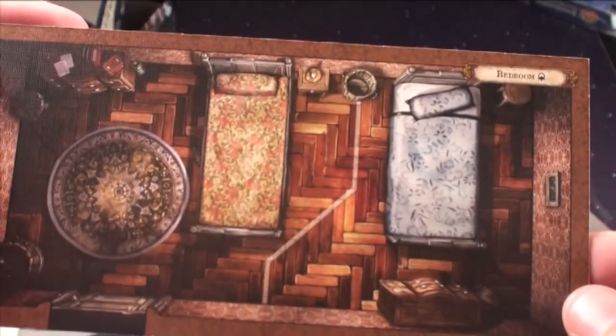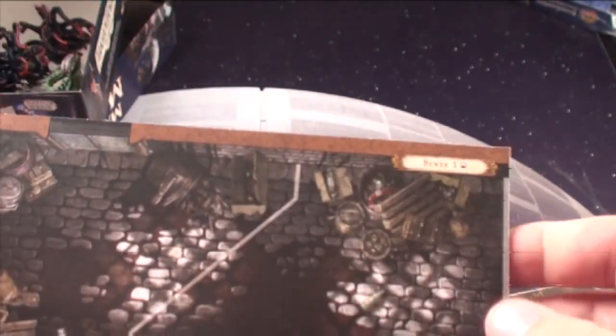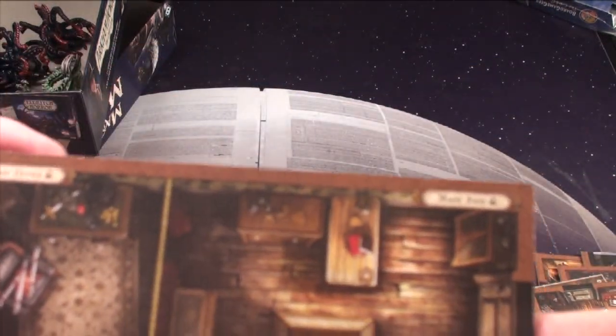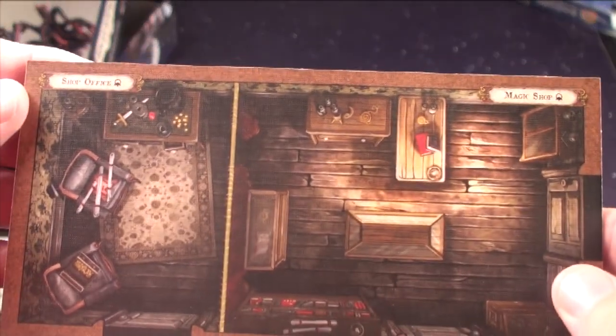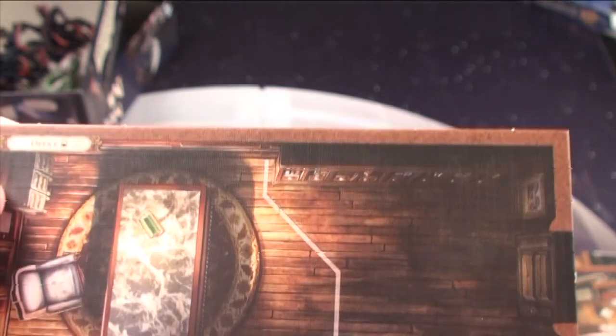You're going to get the bedroom with the yard number two on this side, and sewer one. On this side, the library archives, the magic shop, and the shop office — they come through this door to get over there — and then just the office.